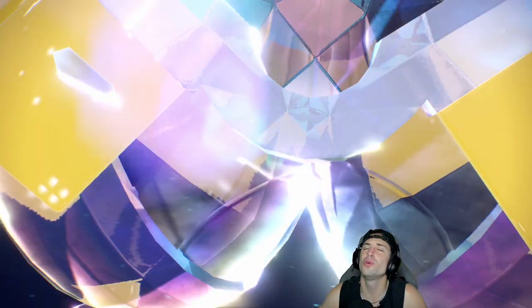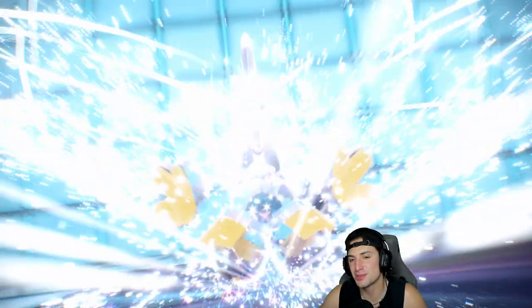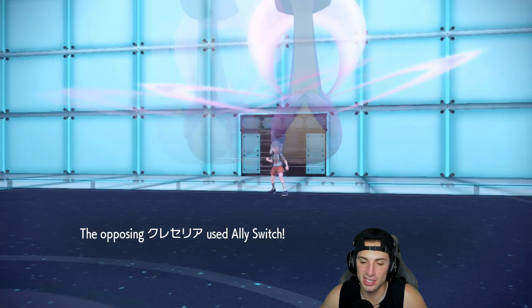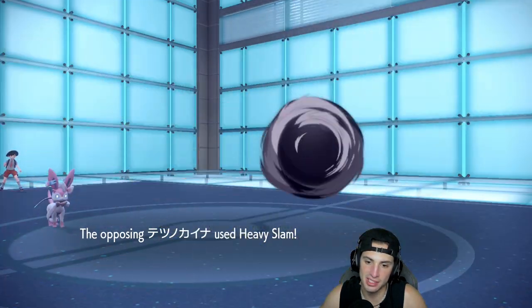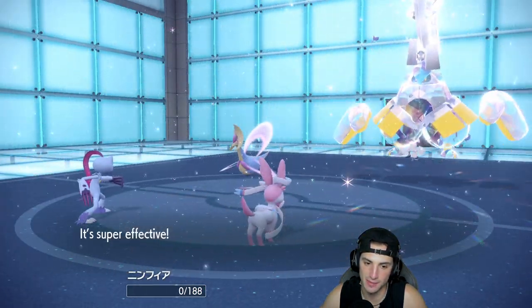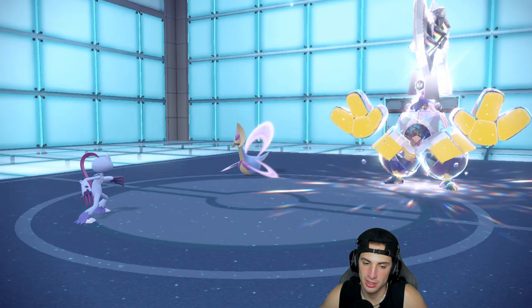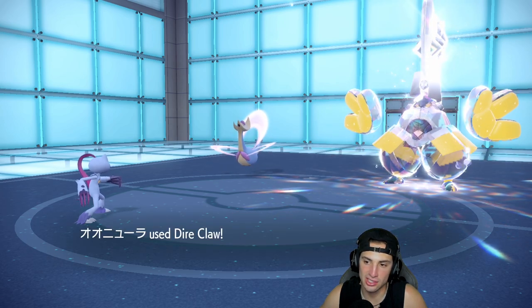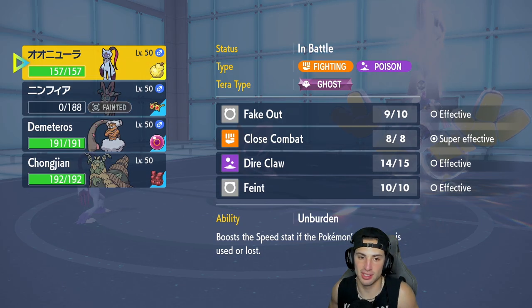We see a Tera type from somebody — Iron Hands with Tera Steel, looking to rip things up. He's going to Ally Switch, and that's a problem because now we go for Dire Claw and it has no effect onto the Steel type. A little rough. I could go into Chi-Yu and Terastalize, but Terastalize doesn't do much for us there, so we just go into Chi-Yu and attack.